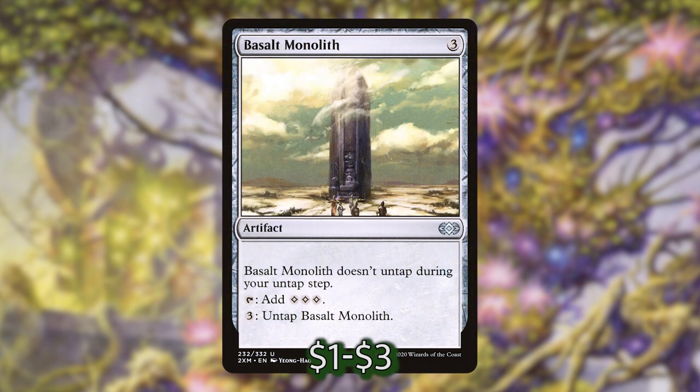This next one is 3 mana though — it's Basalt Monolith — and it's because it can easily go infinite with any sort of mana doubler or effect doubler like Rings of Brighthearth. And then if we have things to untap Svella recursively, we can use that infinite mana from Basalt Monolith to make an infinite amount of colored mana and then just cast our entire deck. So that's a key combo piece in this deck and it's incredibly useful and honestly shockingly easy to get infinite mana off of.